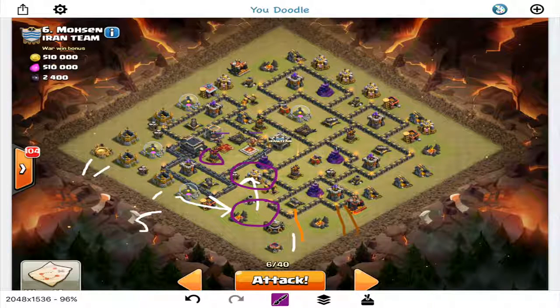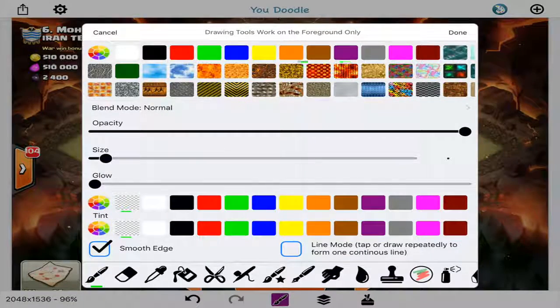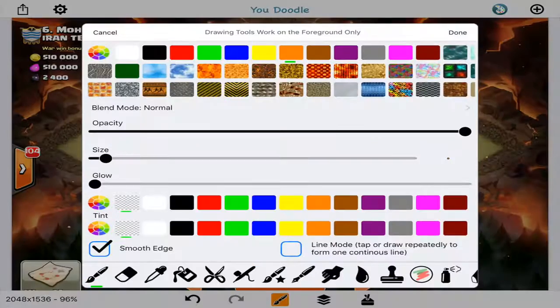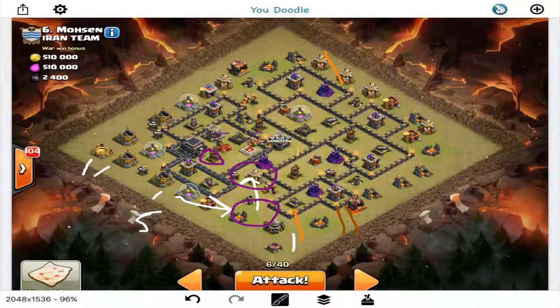If I need to I might drop a few hogs to take out the air defense in case it gets in range. I have a few balloons too — basically drop a giant here to tank for the wizard tower and archer tower, then four balloons to get those defenses taken out. From there it's just hogs — I have quite a few, plus a CC full of hogs coming in.